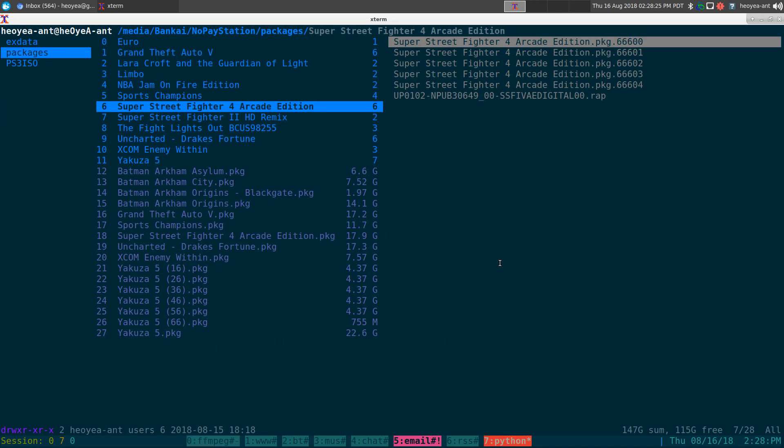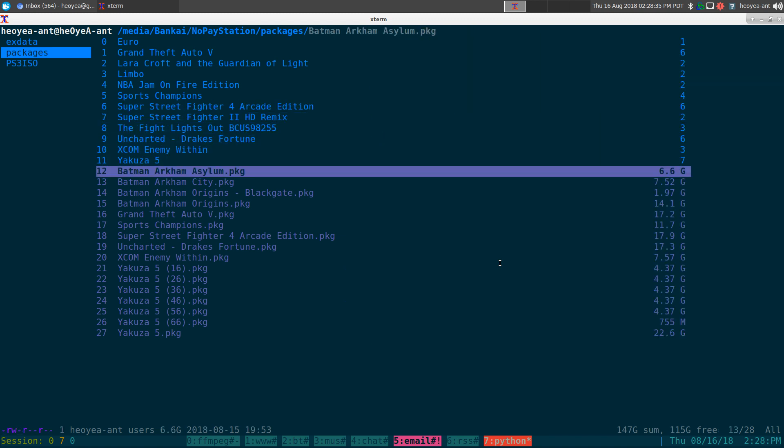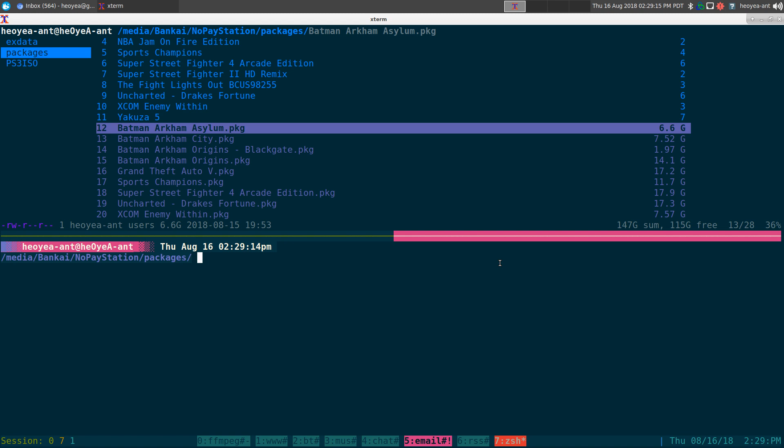This one's for PS3 owners — more specifically PS3s that have been jailbroken with custom firmware. If you download some of these games, some are over four gigs and you really cannot transfer them to your USB stick or USB hard drive without splitting them. So that's what we're going to do: split the files, and then they'll automatically merge once you put them into MultiMan to install the games. The main reason for this is that the PS3 is still using FAT32 limitations.